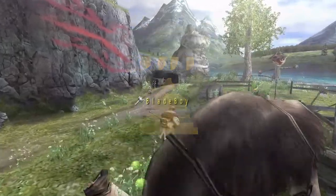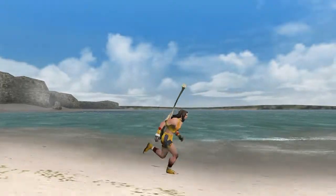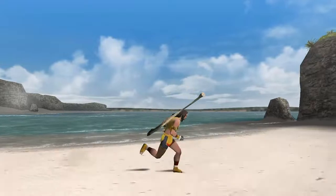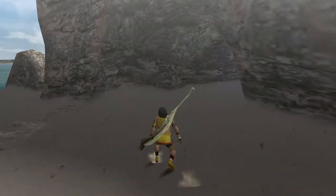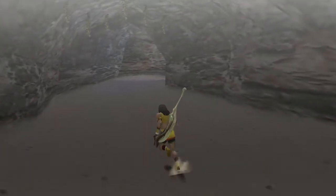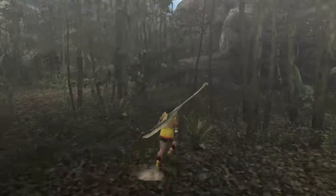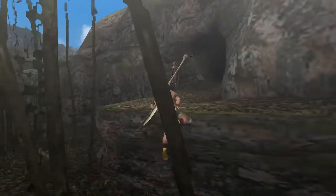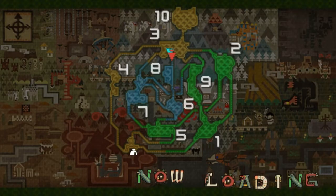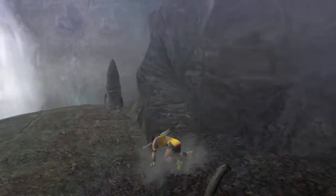Tip 2: Gather All the Dung. Wavering Droppings and Dung are among the most valuable resources in Monster Hunter Freedom Unite. These items are fertilizers. 1 Wavering Dropping can fertilize all 3 rows on the farm, while Dung can fertilize 1 row per Dung. These incredibly useful items can be gathered in 3 locations early in the game: the jungle, desert, as well as the forest and hills.